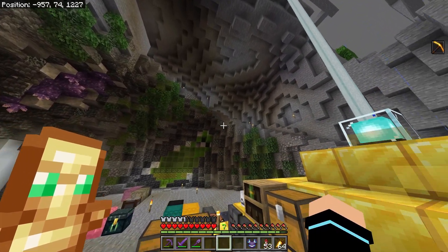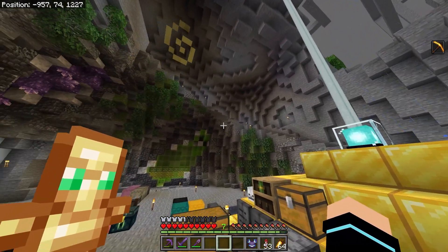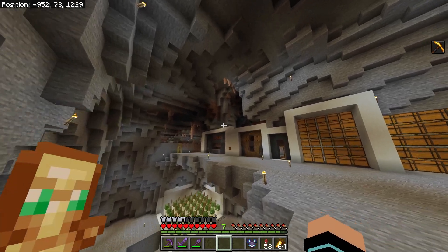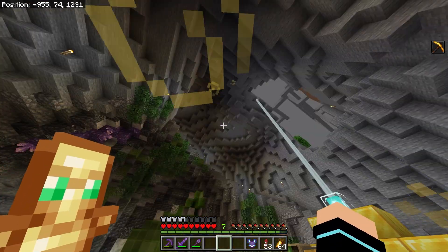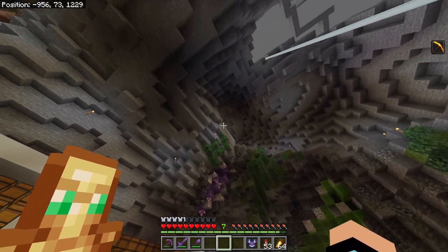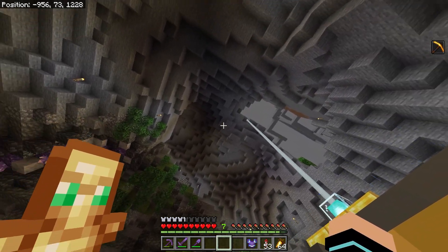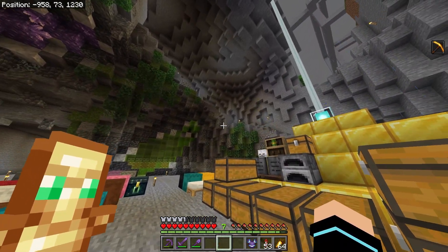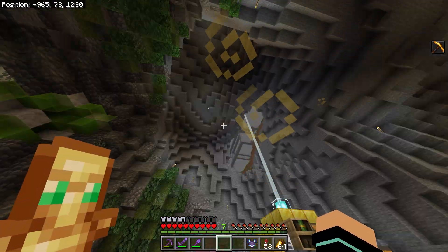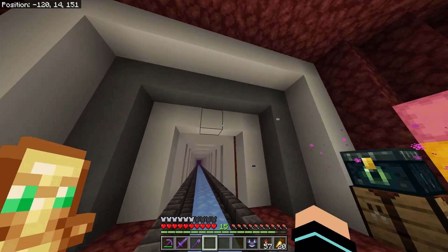Another thing I was thinking about: maybe it might look cool if I took a section somewhere along here and made it like a stalagmite pillar — the kind you can build up in this type of cave. I was thinking I could build one here which would help detail this flat section of wall, and it could curve up, which would make things fit better. I'd have to do some testing to see how that would look.